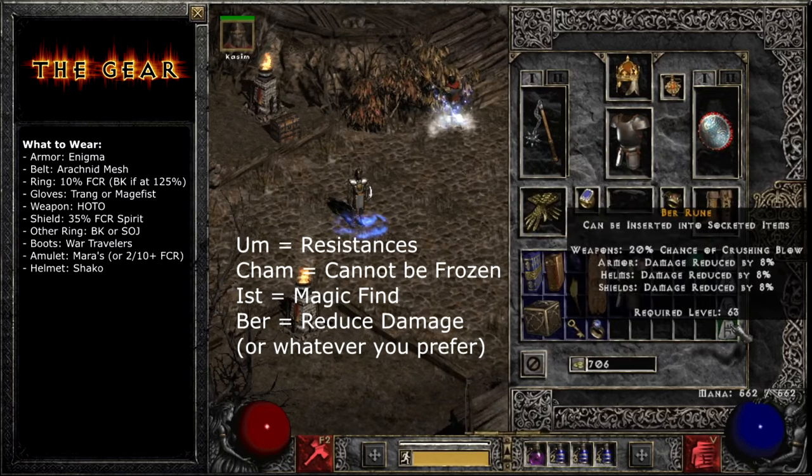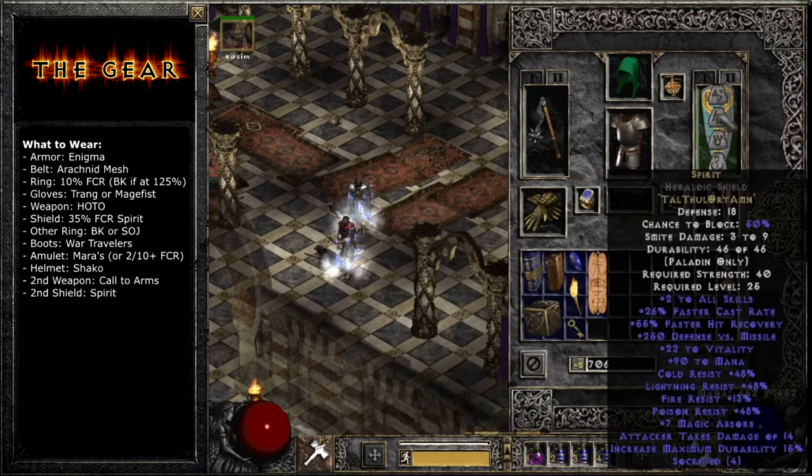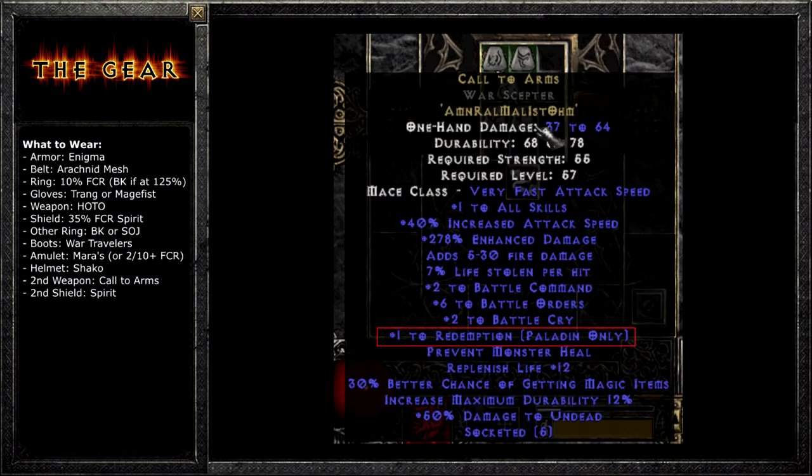On your backup switch, use a Call to Arms weapon and another Spirit shield. This backup Spirit shield doesn't need to be any good — you're just using it for its +2 to skills. You're also using Call to Arms because it gives you the skills Battle Command and Battle Orders, which you always want to buff yourself with before battle. Bonus points if you can put the Call to Arms into a scepter that has +3 to Holy Shield or +anything to Redemption, so you won't have to put that one skill point into it.